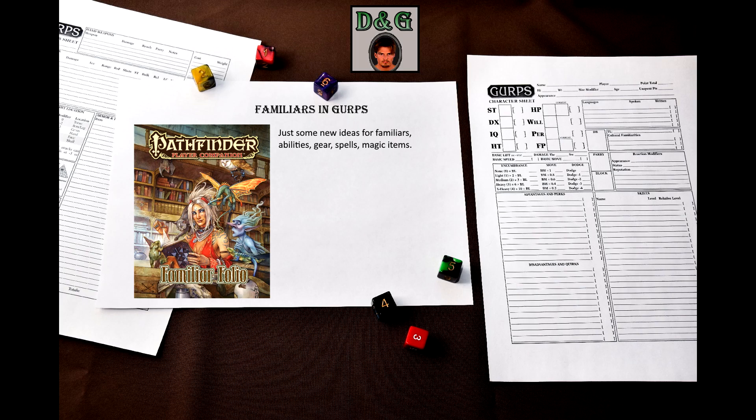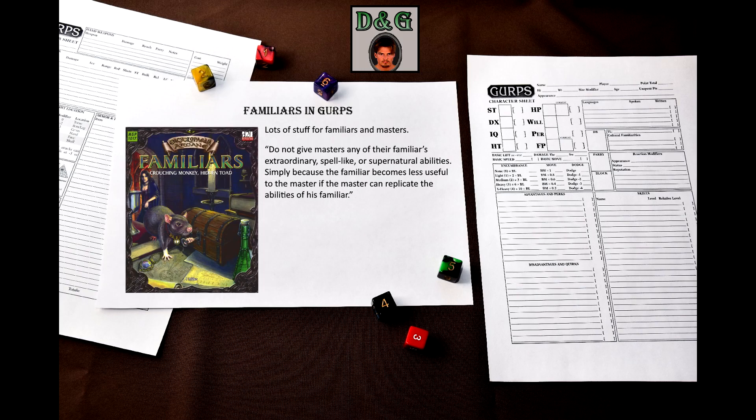In terms of mechanics, that's all. But I can point you to three other books full of material that you can adapt to GURPS, and non-mechanical information that will be very useful. The first book is Familiar Folio for Pathfinder RPG. This one can give you many ideas on what kind of familiars you can get, what bonuses they might provide, unique abilities, spells, and magic items. The second one is a D&D 3.0 third-party supplement with an incredibly long title: Encyclopedia Arcane Familiars — Crouching Monkey, Hidden Toad. This one explores the bond between the master and the familiar in more detail. What I find fascinating about this book is that it has a certain piece of advice you won't find in other books, and that even GURPS disregards: do not give masters any of the familiar's extraordinary, spell-like, or supernatural abilities, simply because the familiar becomes less useful to the master if the master can replicate the abilities of his familiar.